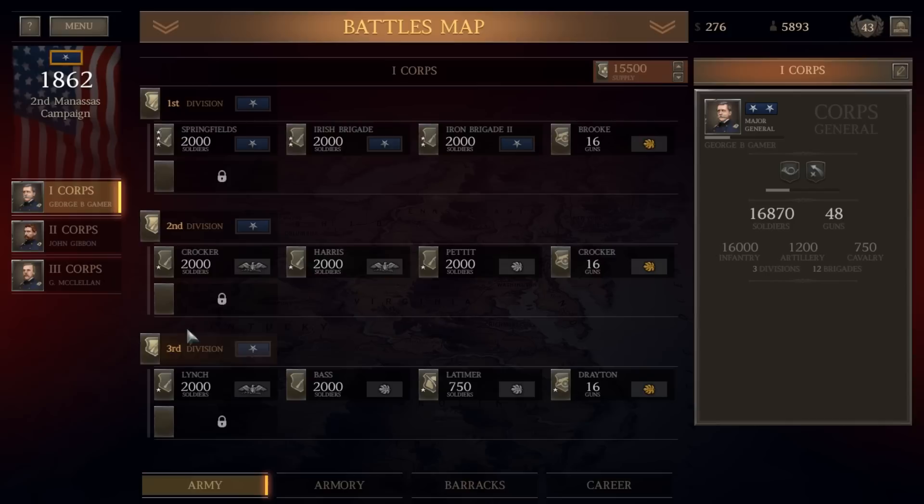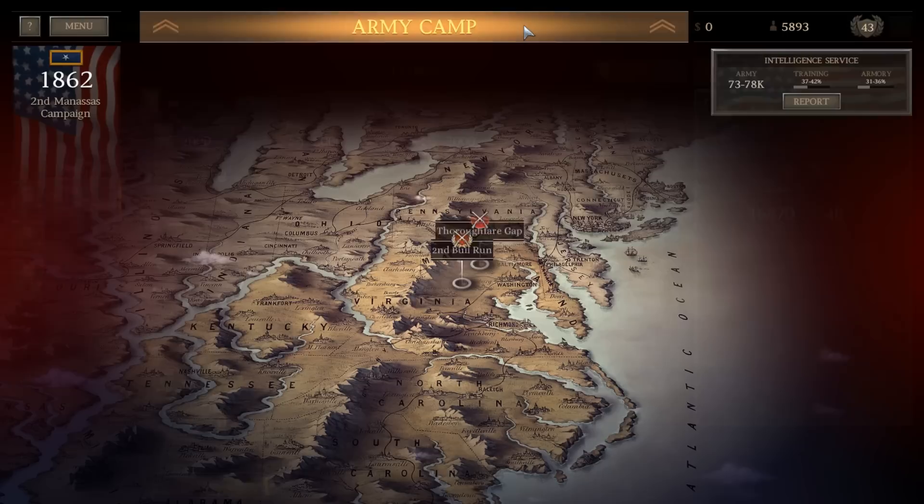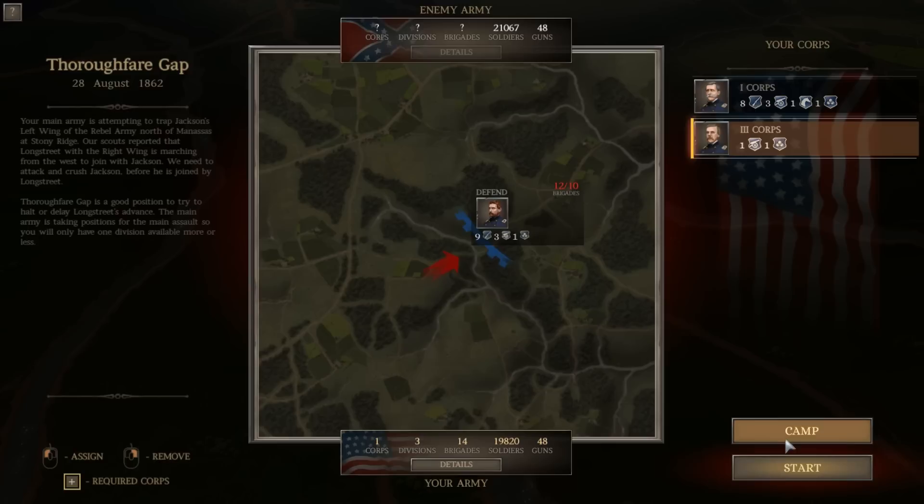Before I forget — I want to add some of my remaining money to the supply of the 3rd Corps. I always forget to adequately supply these forces, and 15,000 might be a little low for multi-day battles. Jumping back into Thoroughfare Gap, we'll deploy our 2nd Corps and leave 2 brigades behind. We're going to be on the defensive, so maybe one artillery and one infantry left behind. Artillery is much more useful on the defensive than the offensive.